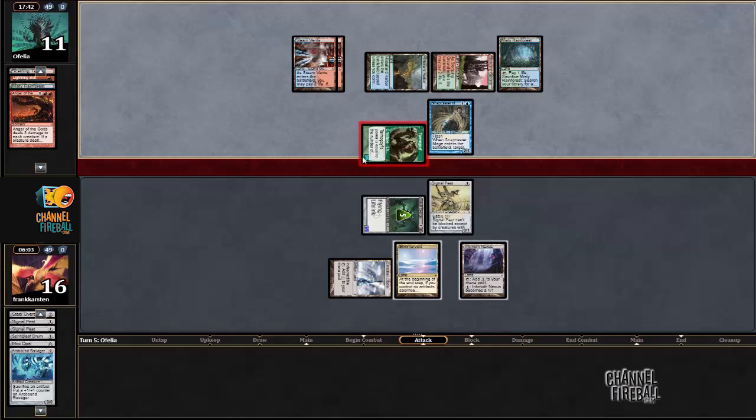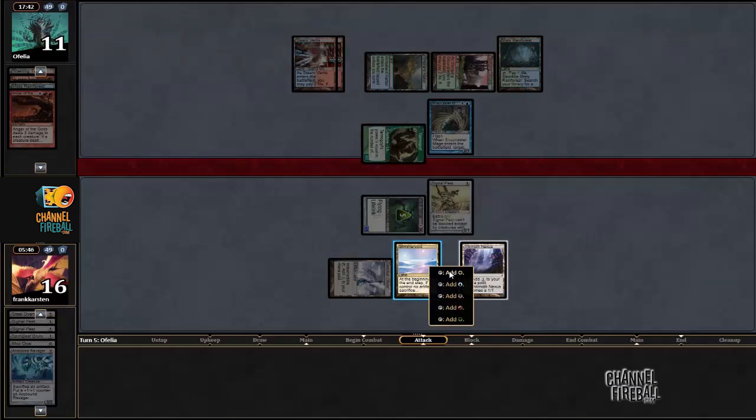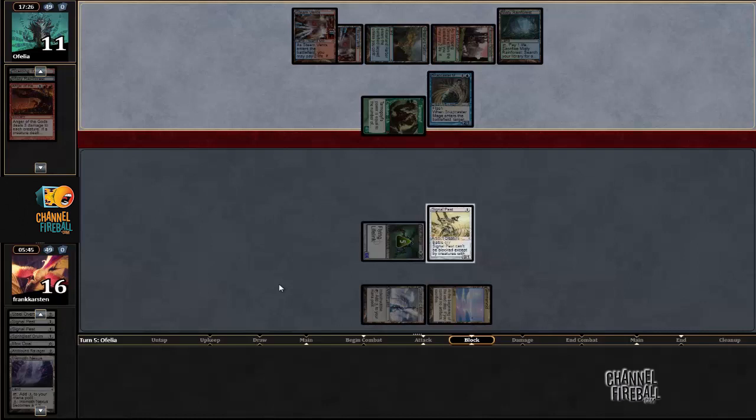He did Snapcaster — it's Lightning Bolt. I guess I might as well activate to try to jump-block. I'm not sure if that's necessary, but if he has a bunch of Pestermites to tap down my Volt Scourge, it might help. I'm going to jump-block now with two mana up — if I draw some two-casting-cost cards on the next turn, that helps. I'm not jumping with the Signal Pest though; that gives me one more life so I can jump with it later.